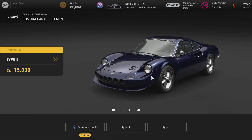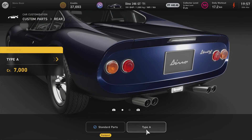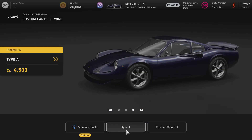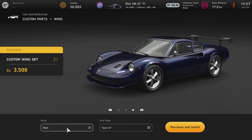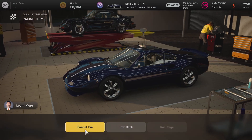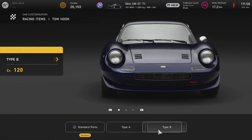Now let's go to customisation. We can add a splitter, or remove the front bumper completely, which I kind of like. We can remove the front bumper off this one. The rear wing is going to be Type A, which is a duck wing, or a lip, or a custom wing set — probably not, because it reminds me of a bozza wing. Now we have to do bonnet pin — probably not.